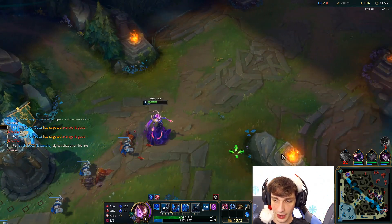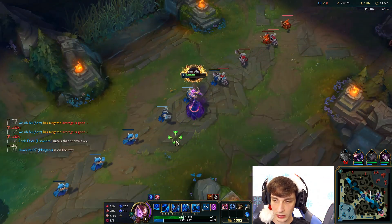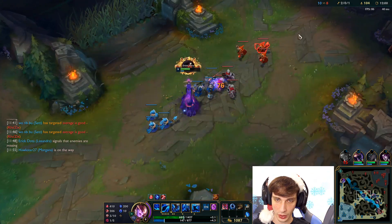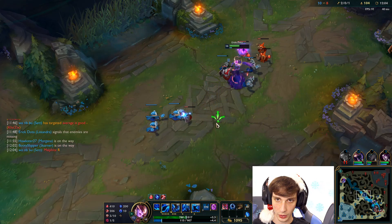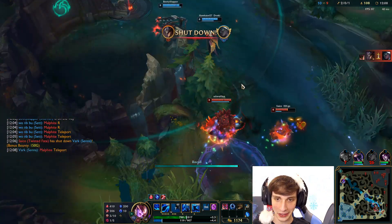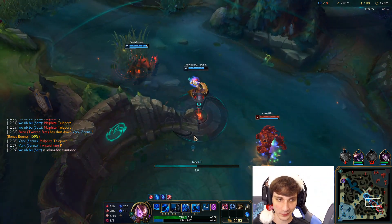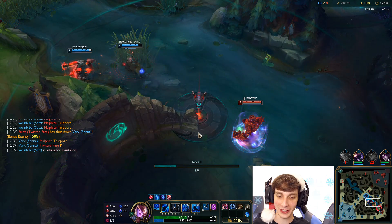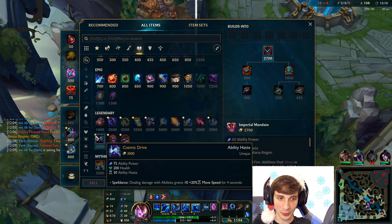My Teleport's up now — I'm probably going to use it for a good recall. He's getting TP'd on by two people — Malphite too. The whole squad's down there. That was literally Twisted Fate R and Malphite TP — double TP play from the enemy team.